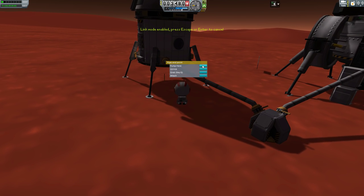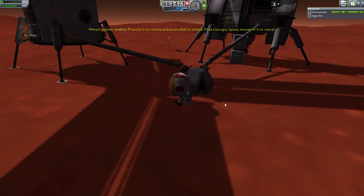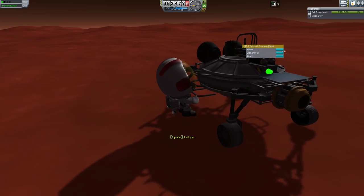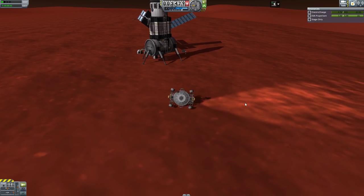However, with the Kerbal Attachment System — which is a recommended install with this mod — you can connect built items to other craft, which lets you fuel them, provide power, and so on. And of course I roll the rover the first time I take it out of the shop.